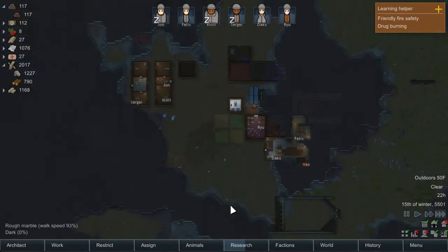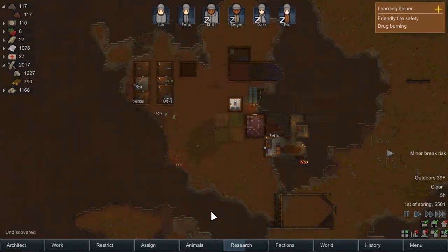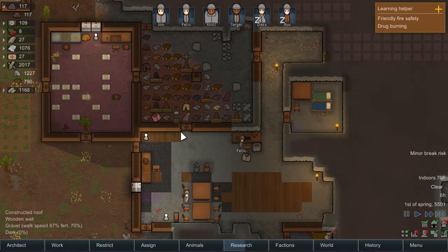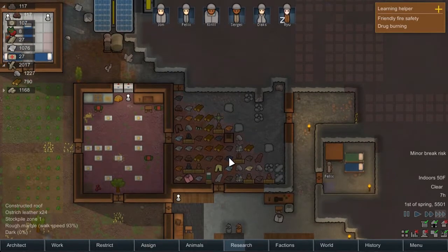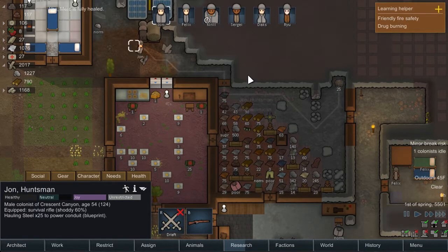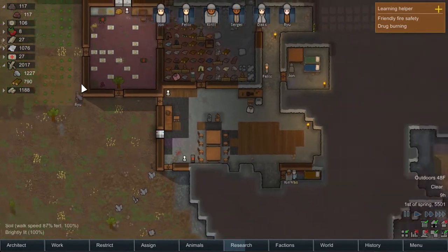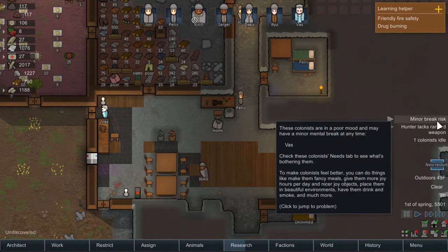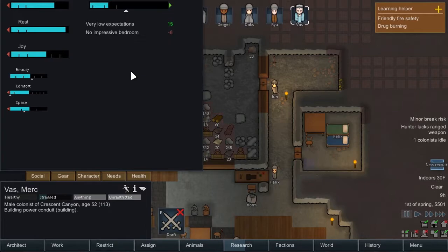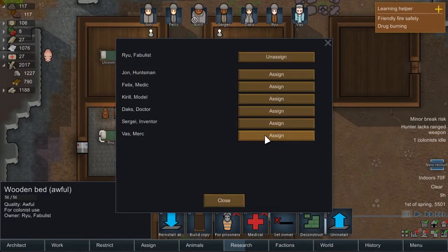It looks like the night is coming on, so we'll let everybody eat their dinner and go to sleep. The sun is rising and Felix is already unhappy — he's urgently hungry because it takes him forever to get from one spot to another. We actually need to get that pemmican moved over pretty soon. All we need to do is make this priority critical — that should do it. Vass is in a bad mood because of no impressive bedroom. Well, I've got the answer for you — boom. You better now? It's mediocre, but it's the best we've got.